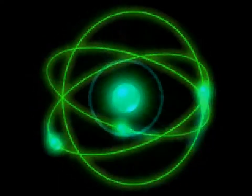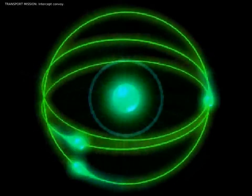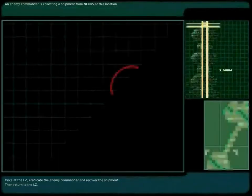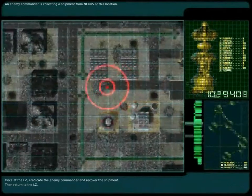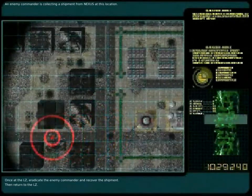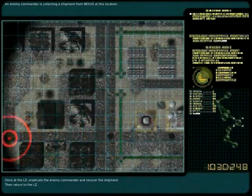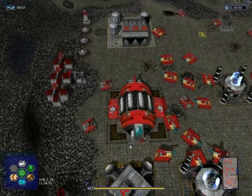Nexus claimed that it had already destroyed the world. 'As I once cleansed the world with fire, I will destroy you and your puny Project.' We've got to make sure that it can't do it again. NASDA briefing ends. Information captured at the Collective space indicates that an enemy commander is collecting a shipment from Nexus at this location. The transports will fly you to the LZ — eradicate the enemy commander and recover the shipment, then return to the LZ. Mission timer activated.